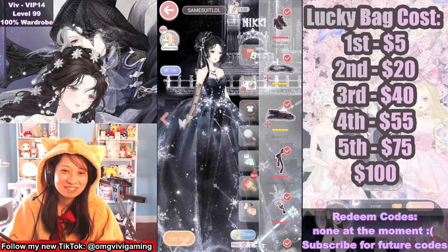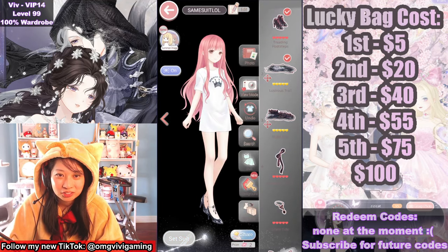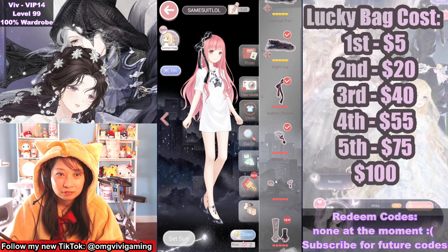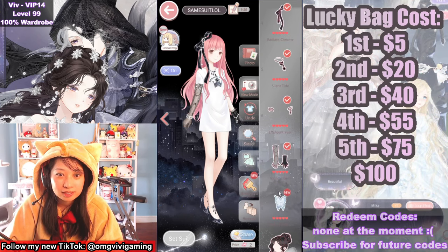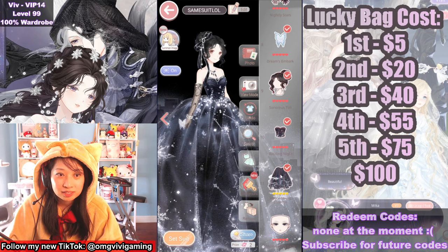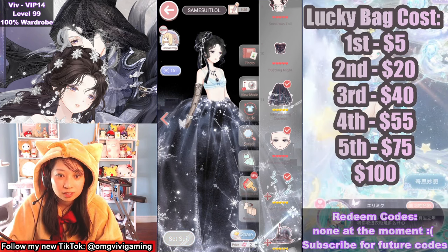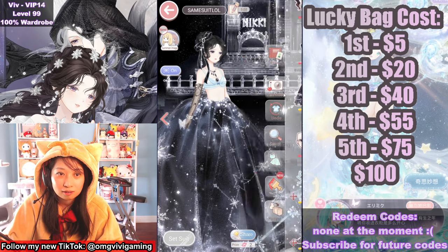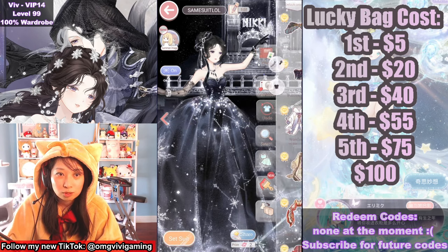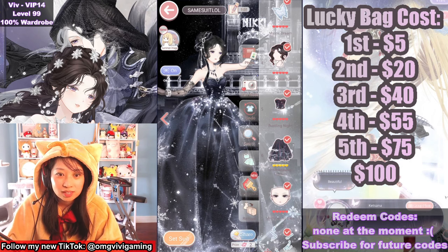Maybe this is the foreshadow — prepare to have your diamonds sucked dry. Here is my third node suit. Still so shocked. Here's the shoe, the floor, the background ribbon, a necklace, a bracelet, gloves, a butterfly, here's the hair, separate top and separate bottom, beautiful makeup, the constellations in the background, and then another background piece. And a posed version — it's a glove pose. How cute.